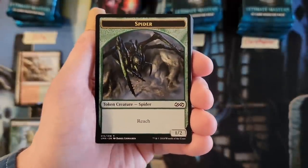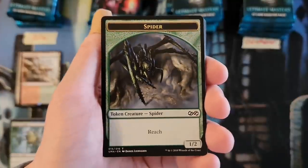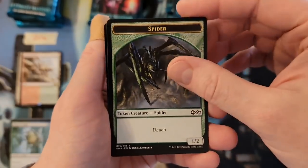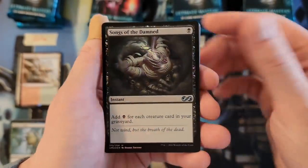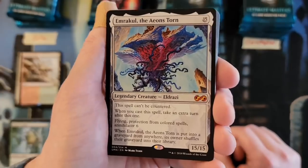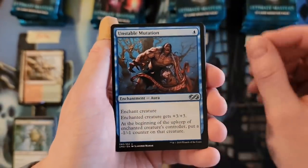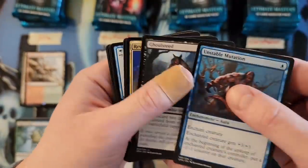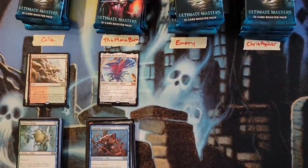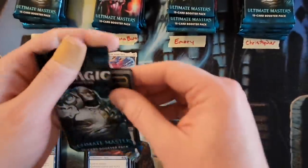You get so used to opening packs certain ways, especially with how much Modern Horizons 2 I've been doing, and then you shoot through the first bunch of cards. But this one's got the rares and mythics right in the front. Massive congratulations to Mana Burn — Songs of the Damned foil, and we've got freaking Emrakul the Aeons Torn for a 15! It's going to be hard to beat that. Unstable Mutation, Ghoul Steed, Reviving Vapors. That's a 17 from your first two packs!